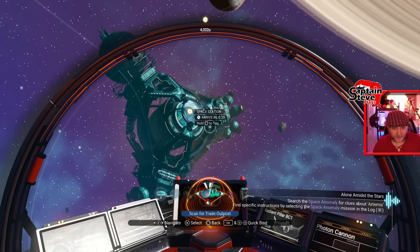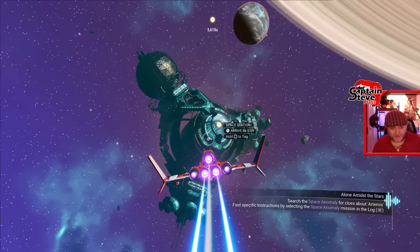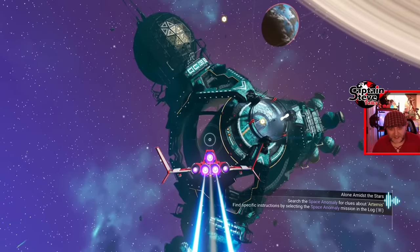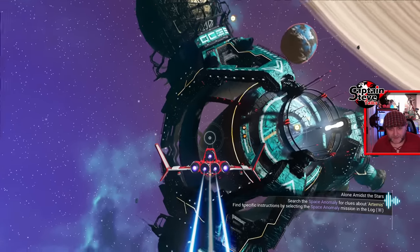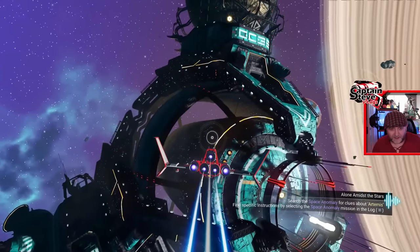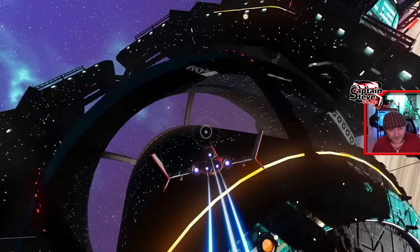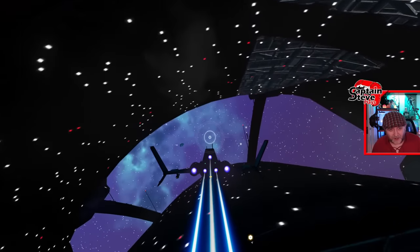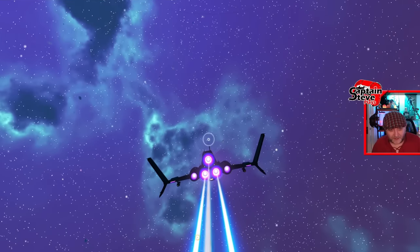Let's go into first ship view so we can see the scale a little bit better. Holy fudge, yes. Well, that's a little bit more impactful, isn't it, people? I wonder if I can fly through here. Let's see if it's got hit-boxes all done nicely. Holy fudge, that's pretty darn freaking epic, isn't it? Oh, wow.